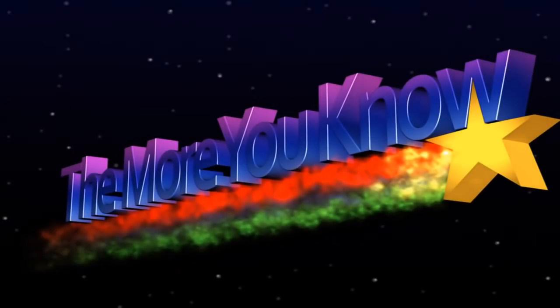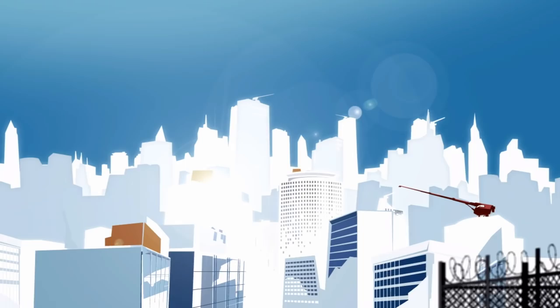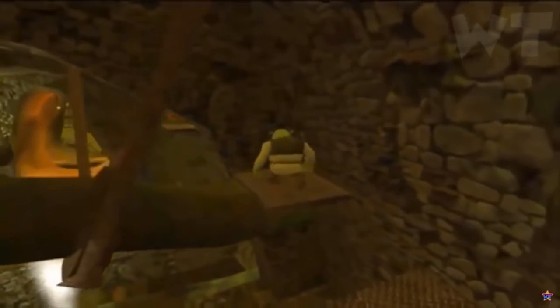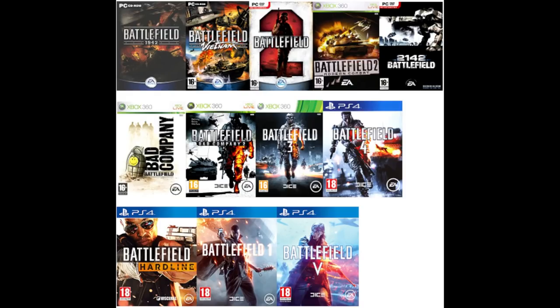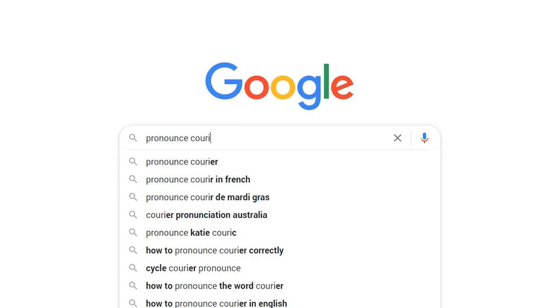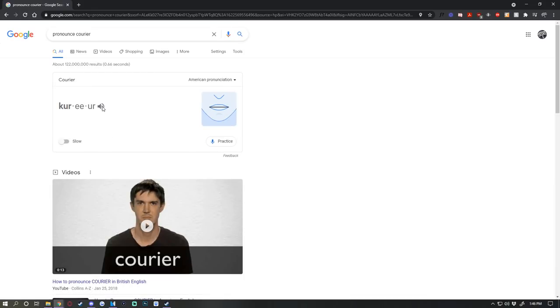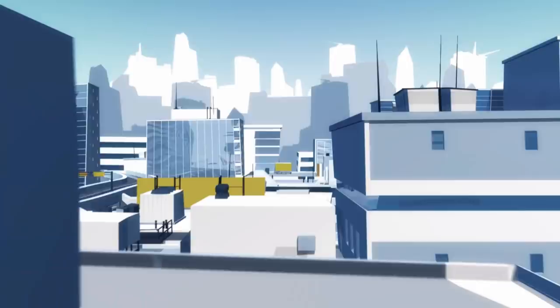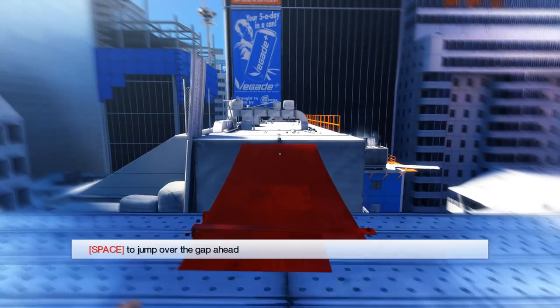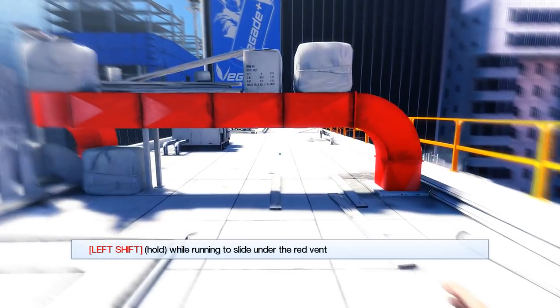That's basically the history up until the release of Mirror's Edge. Released in 2008, Mirror's Edge is a first-person action-adventure platforming game developed by DICE, best known for creating the Battlefield franchise. The game follows Faith Connors, an underground parkour courier who delivers private goods and sensitive information across the city hidden from government eyes — but she gets caught up in a whole bunch of trouble and now people are shooting at her. Simply put, you run and jump a lot, and it's brilliant.